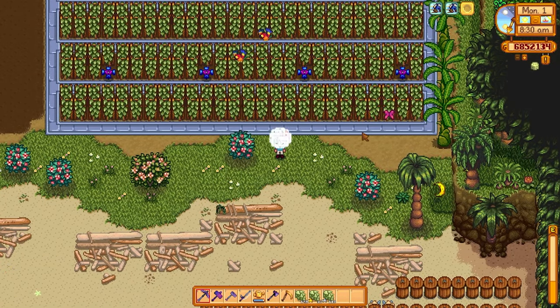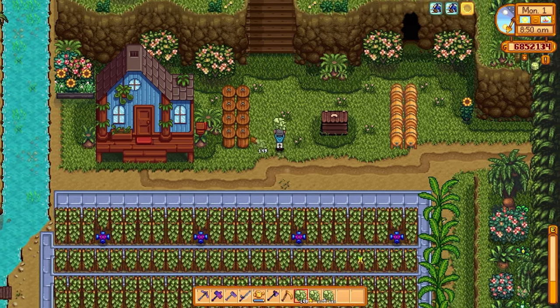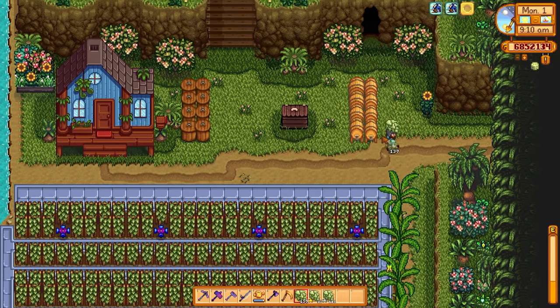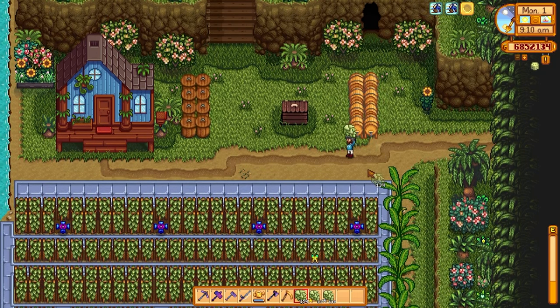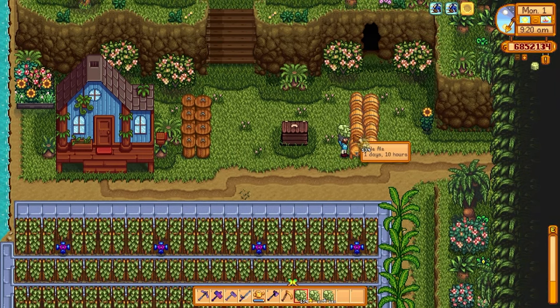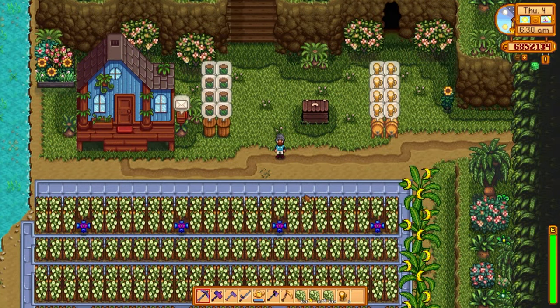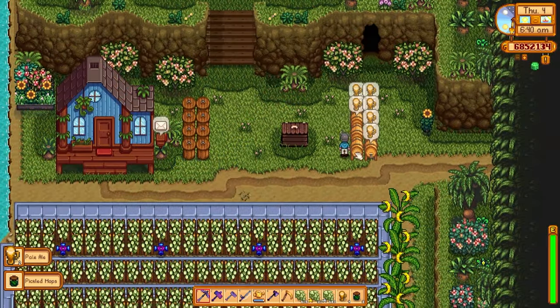I'm going to grab all the hops today — it took me approximately two and a half hours to grab all these hops. So two and a half hours every single day. Let's put these into kegs and preserve jars to see how much money we can actually get. I've just got some preserve jars set up and some kegs — we're going to see what is more profitable. It's worth noting that if we put hops into a keg it only takes one day and ten hours to give us pale ale, but if we put it into a preserve jar it takes two days and thirteen hours to give us pickled hops.